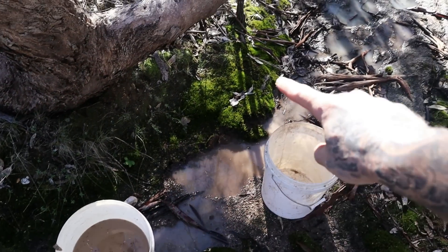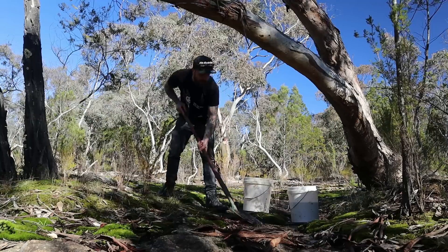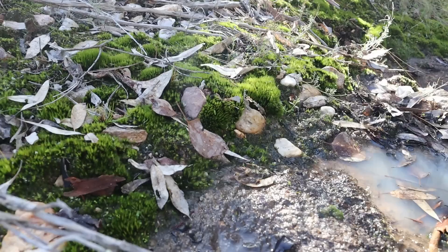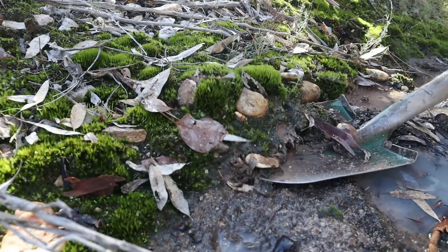The other spot here is actually an inside bend, which is really interesting because this seems to be working just like a creek. At the other drift mines, the gold was sort of smattered all over the place and you were looking for really tiny water erosion channels, and the main ones had nothing in them. In this case, it seems to be behaving exactly the same way as the main creek, concentrating the gold on things like inside bends and after drops.